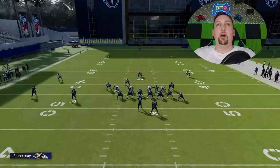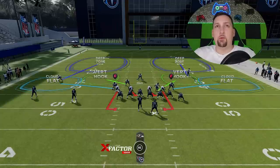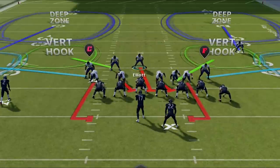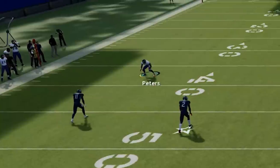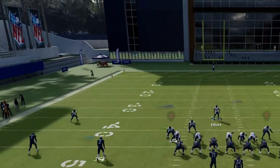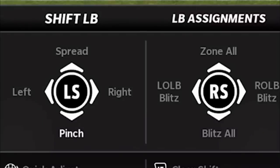The setup couldn't be easier. I'm going to want to put this defender here into a middle third — that's about the only real adjustment to make in my secondary. If you're going to user this guy, and a lot of times I do when I think my opponent's running, I'll put him on a blitz and make him my user, which essentially gives me a nine-man box. On the defensive front, you're just going to pinch your defensive line — that's D-pad left and down — then spread your linebackers, which is D-pad right and up.